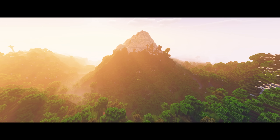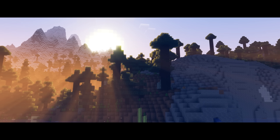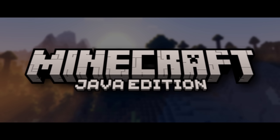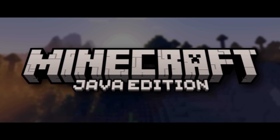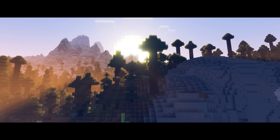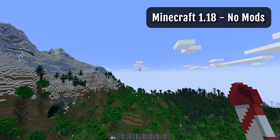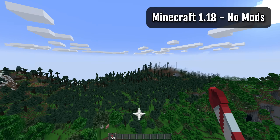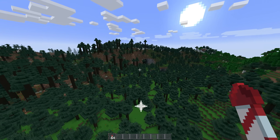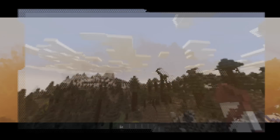Minecraft has a problem: the framerate. This is a problem so deeply rooted in Minecraft's history that it's become a joke unto itself at this point. If you've played Minecraft Java Edition within the past decade, there's a solid chance that you've run into framerate issues somewhere along the way. Minecraft 1.18 addressed this issue by making the game's performance more consistent. However, the new terrain generation means that what we ultimately got was a more consistent, but still lower framerate.